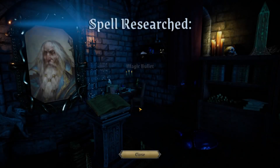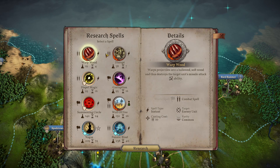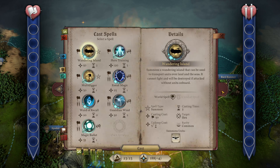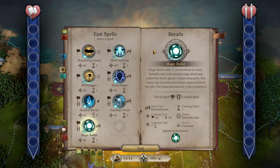There are our little engineers - the walking water heaters - and Magic Bullet, which is a new spell. It adds two ammunition to a non-fantastic unit with a normal range attack and makes the attack ignore weapon immunity. The bonus increases to plus three for constructs. So if a bowman only has six ammo, they'd have eight; a construct would have eleven. But we don't have any bow units as Soul Trapped.